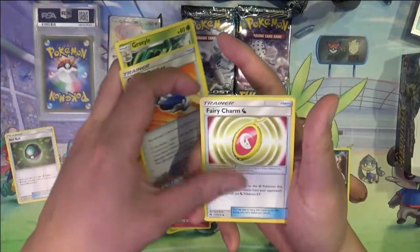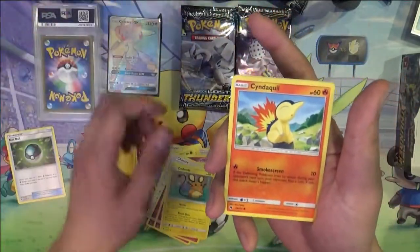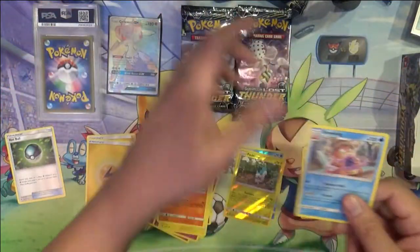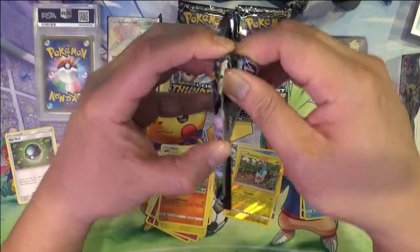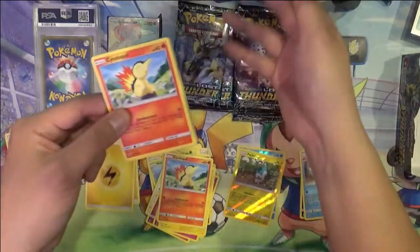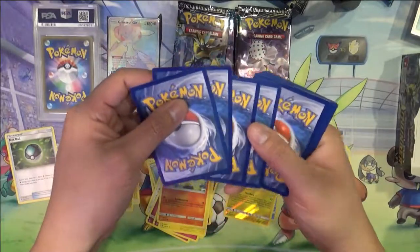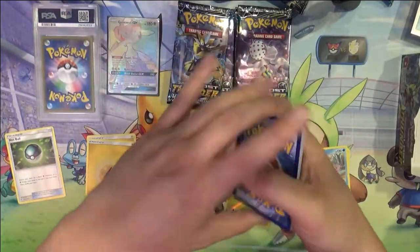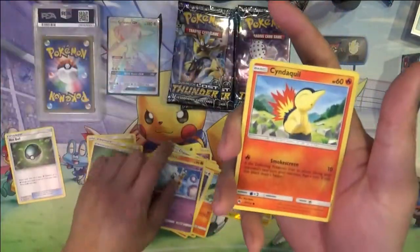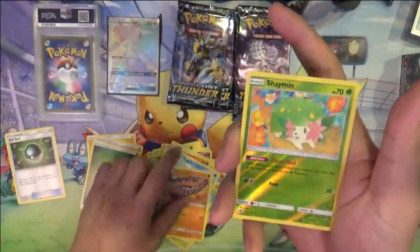Robile, Custom Catcher, Fairy Charm, Chansey, Snubbull, Ralt, Snorunt, Cyndaquil, Pachirisu, Slowking. Stay alert, Quilava, Crobat, Cyndaquil again, Hornpool, Popplio, Skiddo, Onix, Shaman.